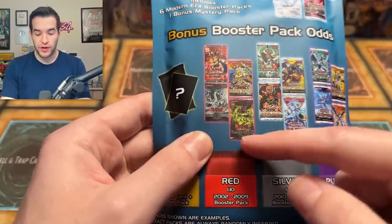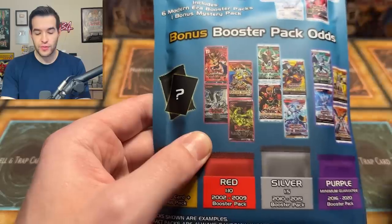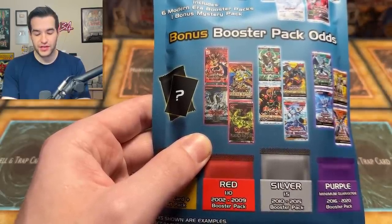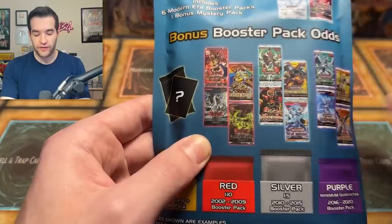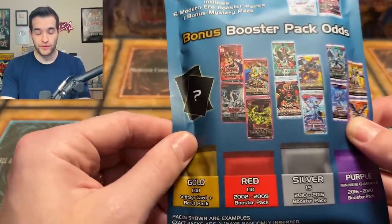Then we get to the red, where all the really high-end stuff is. You could get First Edition Flaming Eternity with the original Sacred Phoenix, Ultimate Rare Cyber Dragon from Cybernetic Revolution — that's a hobby pack — which is pretty insane. If you pull a Cyber Dragon, you're making like 20 times your money. Then Pharaoh's Servant, and Raging Battle First Edition for that ghost rare. It's one in ten, so not crazy hard to pull, and if you do, you're definitely making your $50 back.